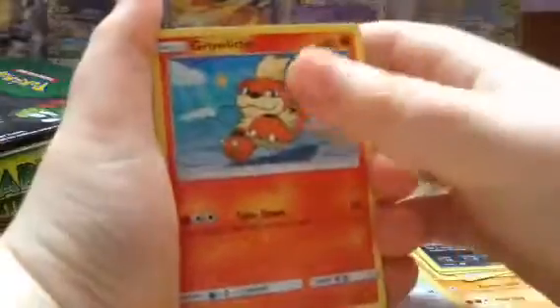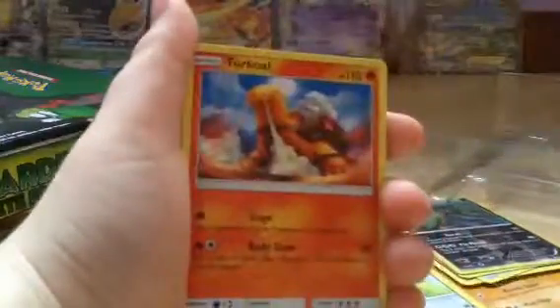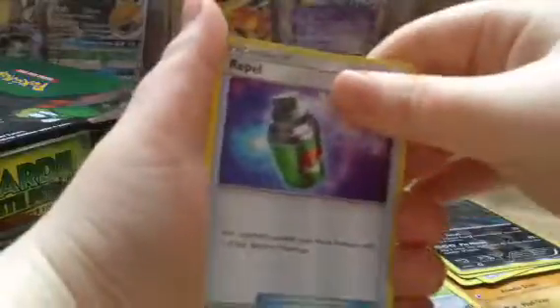So we have got a Growlithe, Grubbin, Zubat, Turkle, Rowlet, Fire Energy, Professor Kukui, Golbat, Ribble, Alolan Grimer, and an Arcanine Holo.